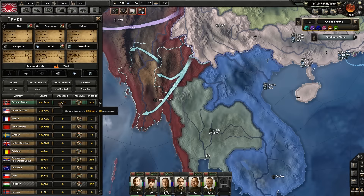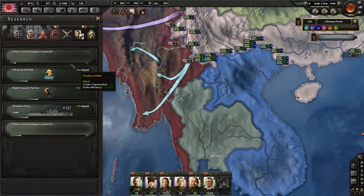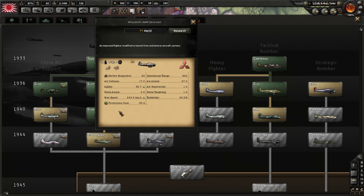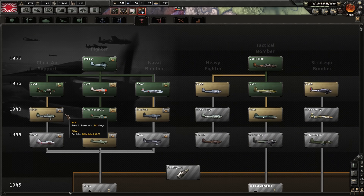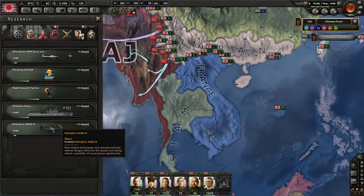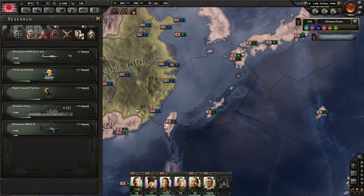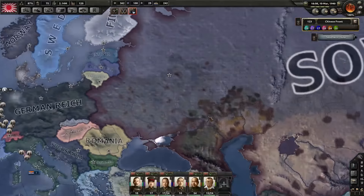That was really stupid — I didn't think it would have that big of an effect. Let's get the Zero, and the Nakajima — the naval bomber, the airplane on the water — let's get that as well. Soviet Union white peace? That's surprising — why would you go for a white peace?